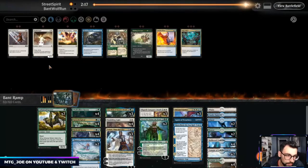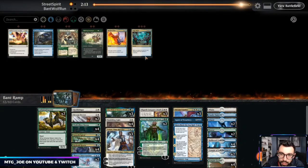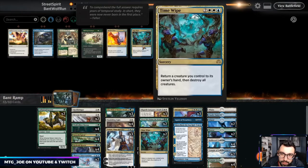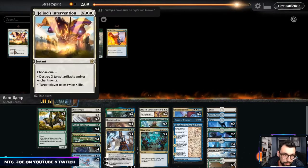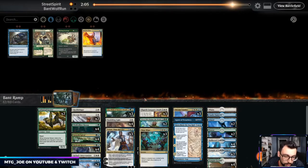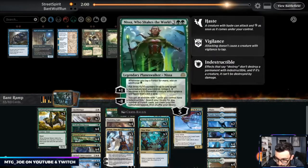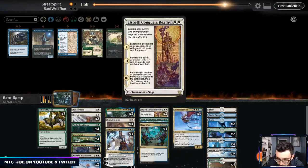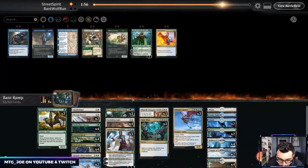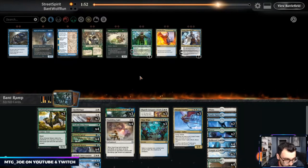In this matchup: Hushbringer's fine, Devout Decree, Time Wipes, and probably Heliod's Intervention to gain a bunch of life and blow up that stuff. Agent's slow, Kiora's slow, Nissa's slow. The Teferi's actually not that good. Maybe we just go like this — Elspeth Conquers Death is fine, gets rid of the stuff we want to get rid of.